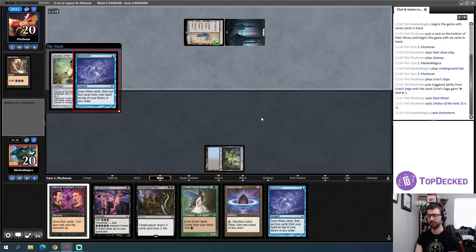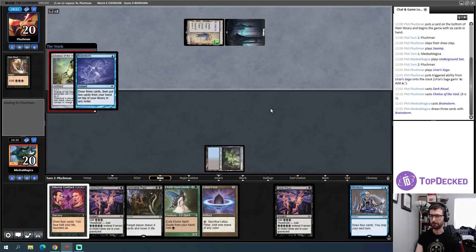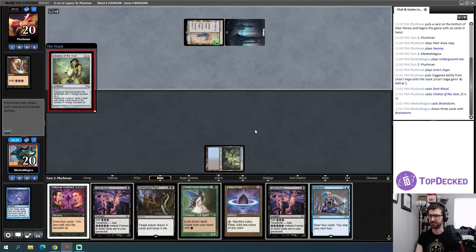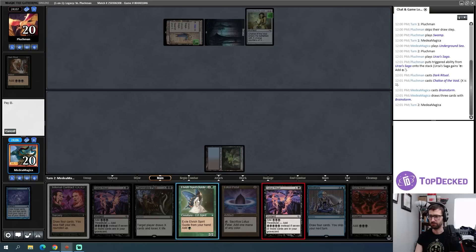We're potentially playing against one of the like mono-black Dark Depths sort of decks — yep, absolutely. Also The Tabernacle at Pendrell Vale on one. Now we get to start seeing if I can win through weird stuff. No ability to shuffle here — that's going to slow me down a lot. We're playing against a different sort of deck now, and opponent has a follow-up play. Opponent just straight-up plays Dark Ritual to play around Daze.